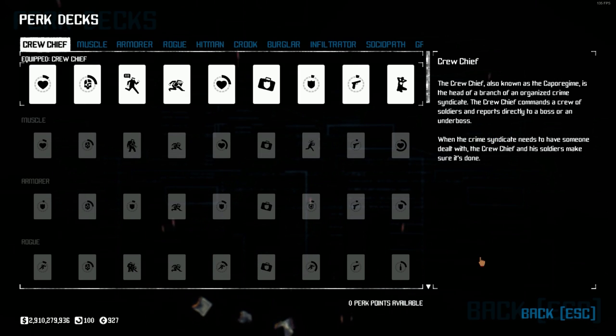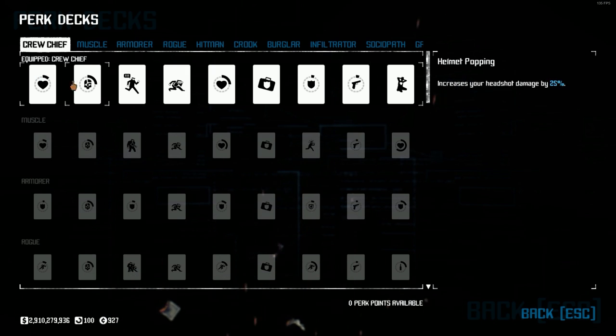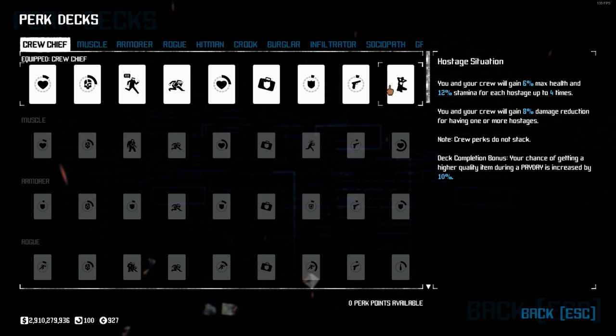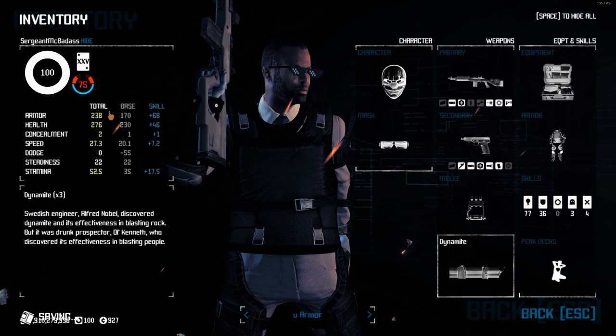For our perk deck, we'll be using Crew Chief. As I mentioned earlier, this is a team-oriented build, and Crew Chief is mainly what makes it so. It gives damage reduction, stamina, health, and armor to your teammates as well as yourself. It pairs very nicely with the Joker skill setup, and while it may feel a little lacking since you won't be getting the same types of bonuses from other more selfish perk decks, you'll still get a very generous armor and health combination.